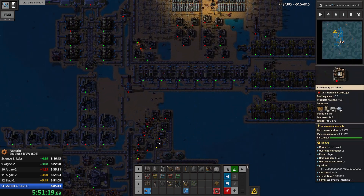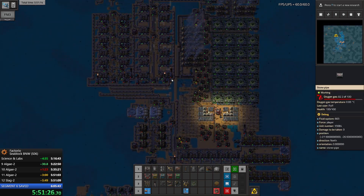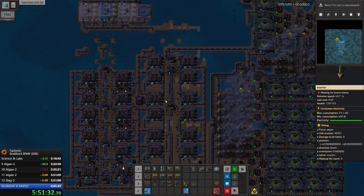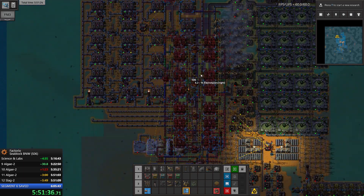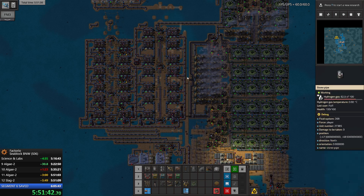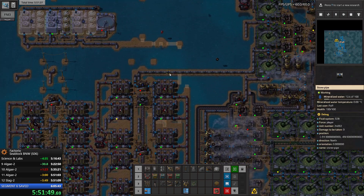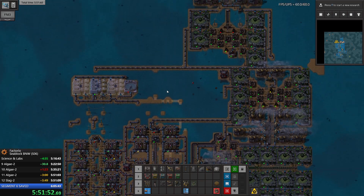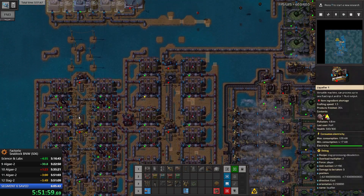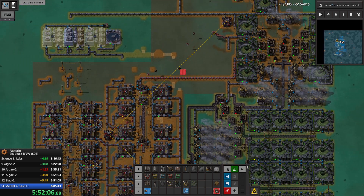Next thing we are working on here: let me make this one. The next thing is going to be tricky, because I want to convert some of these electrolyzers to Slack 2 as well. We have to remove this part - it has no place.